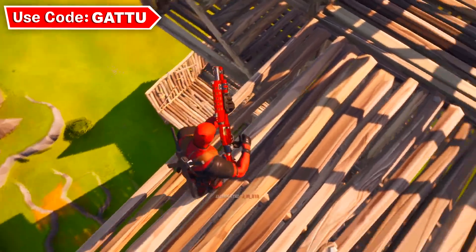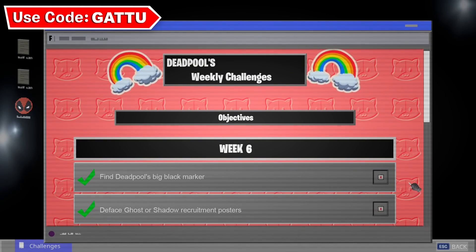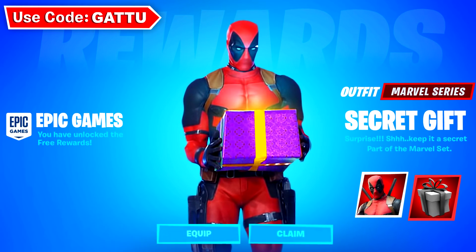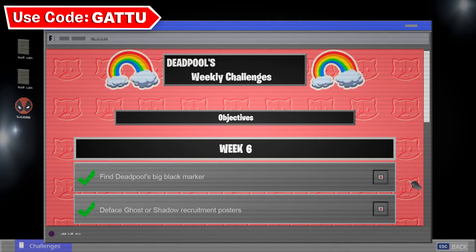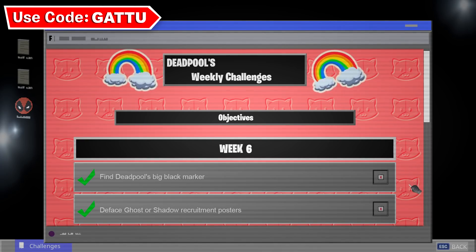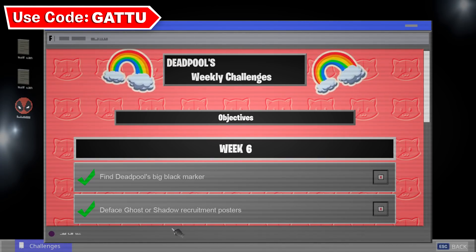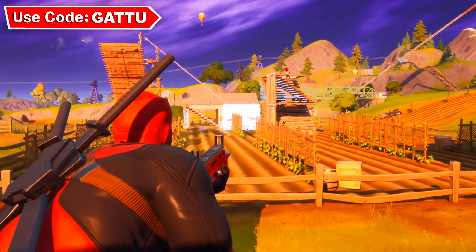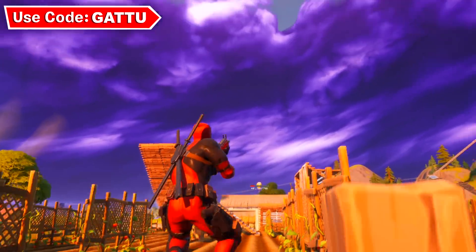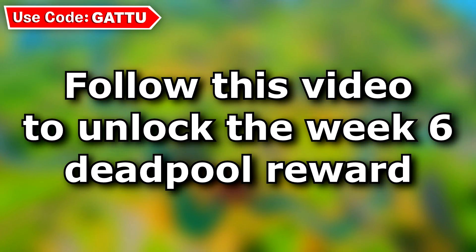Right now I'm gonna show you guys the week six Deadpool challenges and the rewards in Fortnite, and how you can complete them because the reward is absolutely insane. The first challenge is gonna be find Deadpool's big black marker, and the second challenge is gonna be deface Ghost or Shadow recruitment posters. I'll show you guys all the locations so when the challenges come out you can be the first one to unlock the Deadpool rewards and the Deadpool skin.